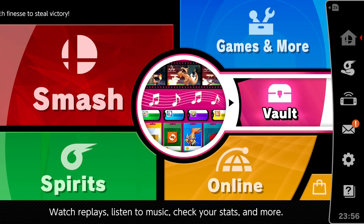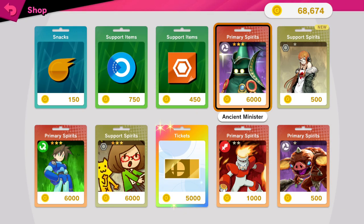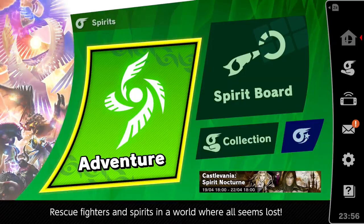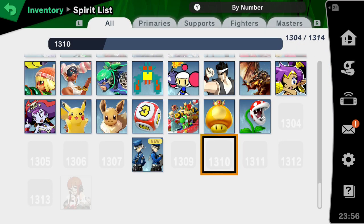I just got back from another round of Classic Mode, I go into the vault, and now Futaba is available. I can tell you this isn't normal because you usually need to pay to see any of these new spirits. I went into the collection and the max number of spirits has expanded.